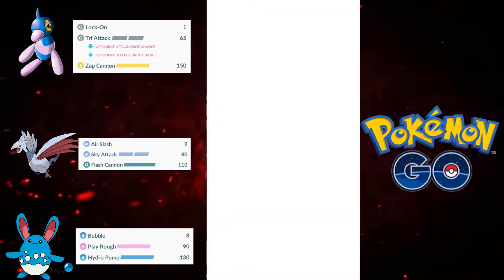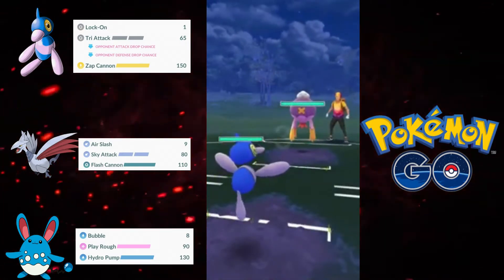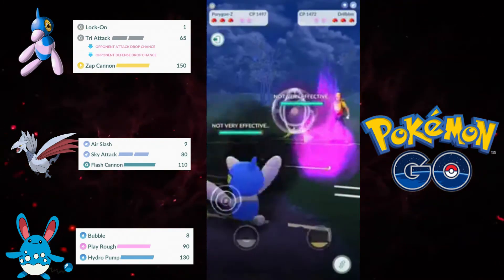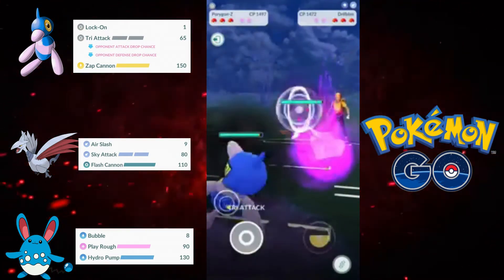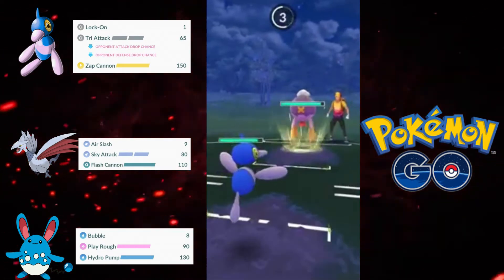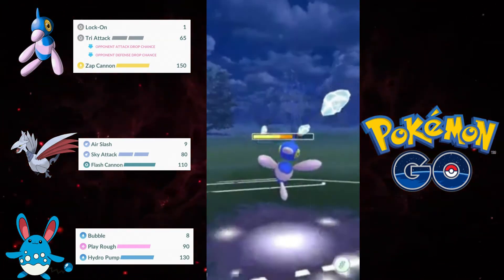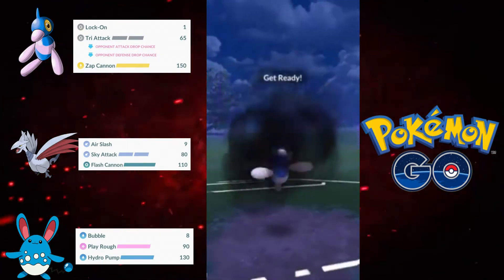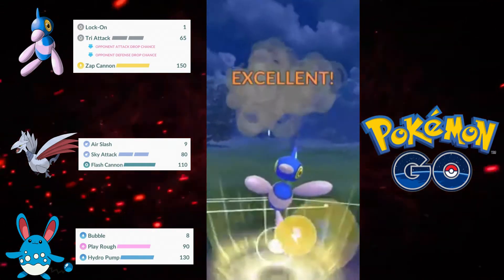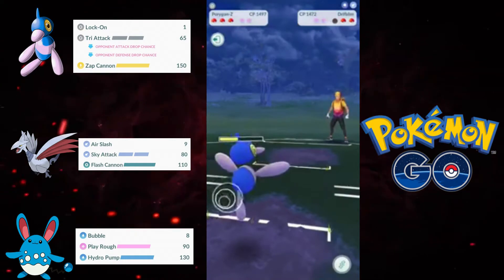Going on to the next matchup, we have the Drifblim lead — this is going to be awesome to see. I'm just building up as much energy as I can, and I allow the Icy Wind to go through because most Drifblims go for it immediately. I go straight Zap Cannon — and yeah, this move is ridiculous. It just one-shots the Drifblim. Always fun to see.